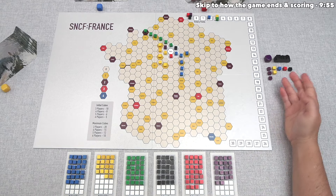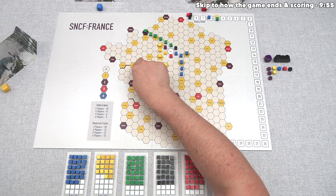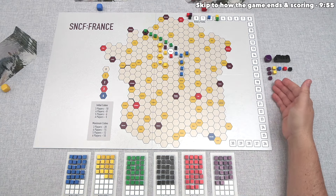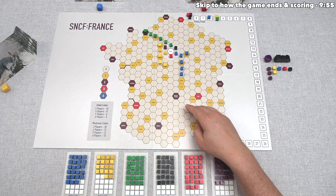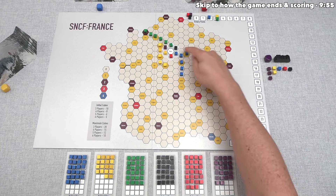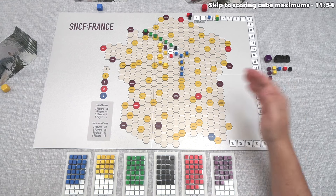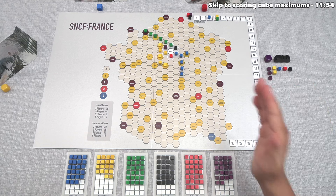We can either build track or sell a stock to buy one or two different stocks. The green railroad is close to some high-value cities — there's a red city worth three victory points along the top route. We have three purple, but everyone seems to be ignoring that railroad. With so many purple stocks owned, building purple likely helps somebody else. I think purple is not looking very good. Let's talk about how the game ends before we decide.